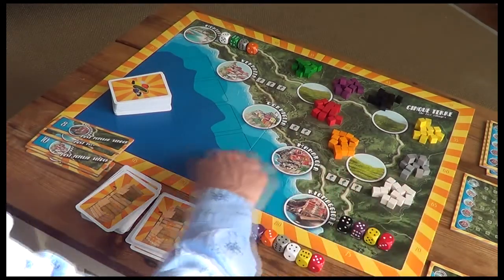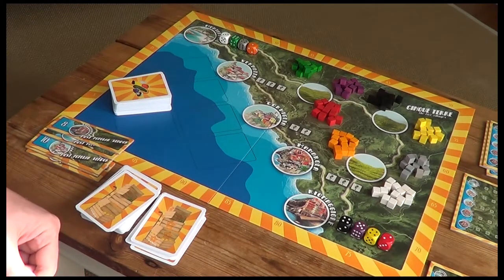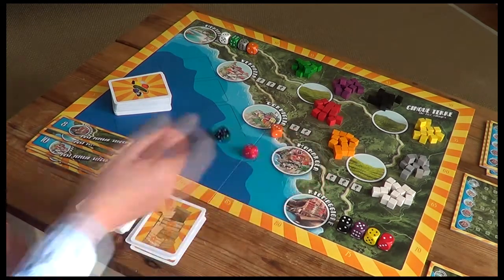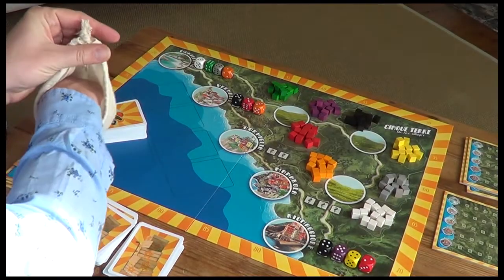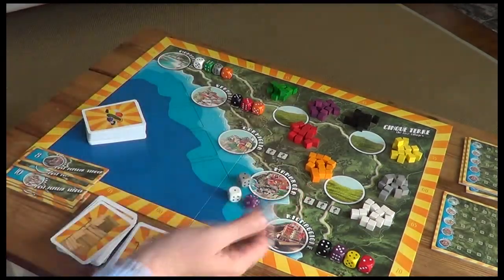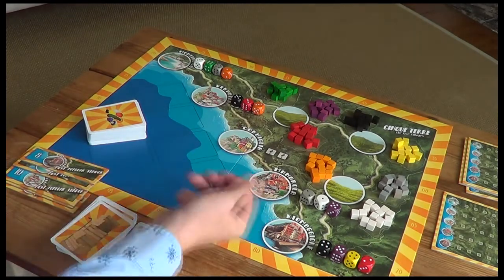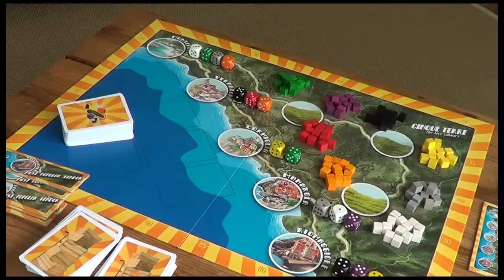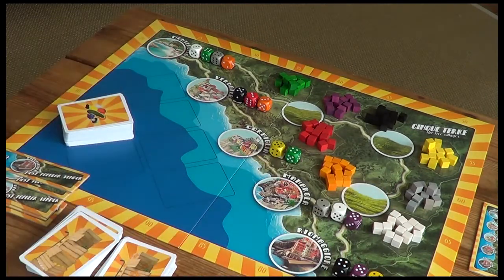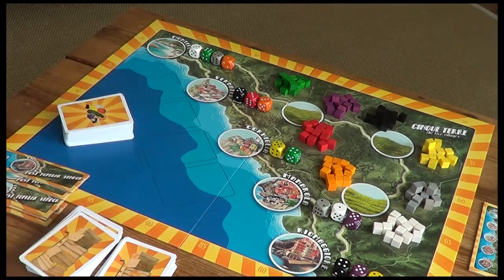You can see there's quite a lot of variability in the setup. We grab the last eight dice and assign three to Vernazza for olives, tomatoes, and oranges; three to Manarola for mushrooms, garlic, and grapes; and the final two to Corniglia — five and four for lemons and zucchini. So we've got some good prices — zucchini is up at six, a couple of fives, and a couple of ones as well. These prices stay that way for the rest of the game.